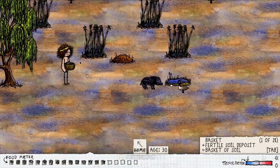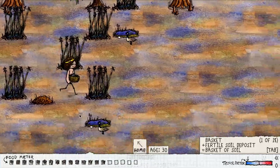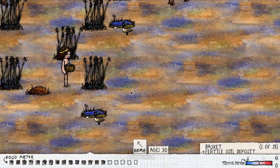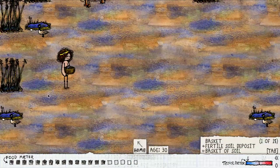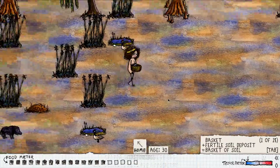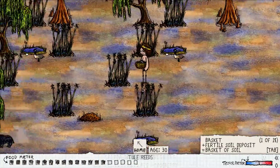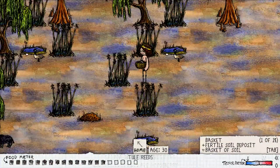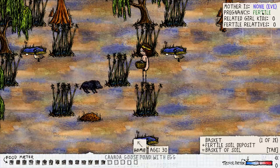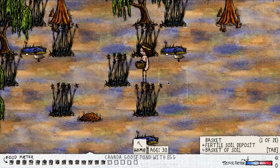One thing we didn't really cover is dangers in the world — like this boar that just ran past me. We are also using a mod right now that lets us zoom in and out. It also displays additional information like the age counter and some fertility information, but we'll cover the mod in another tutorial.